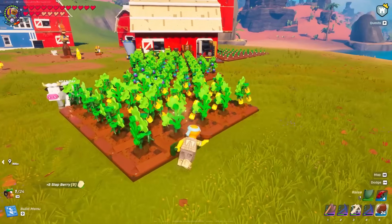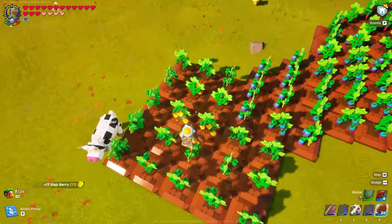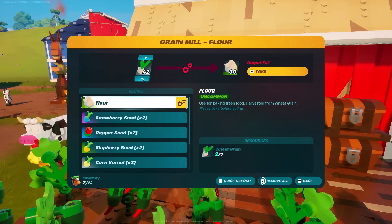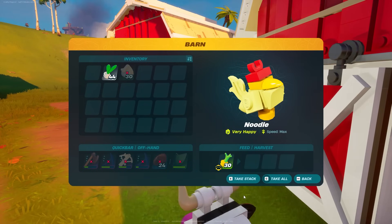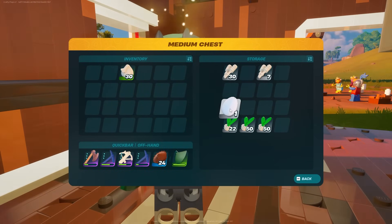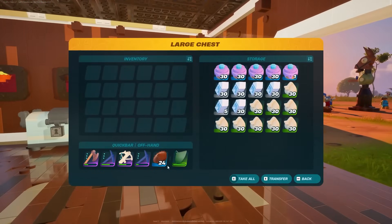I learned that you can take the slapberry, turn it into slapberry seeds, and give them to the chicken to get double the output. I was being really stupid and just putting the slapberry in directly. Now I get two-to-one on the slapberries, so instead of getting 21 total eggs I now get 42 eggs from them. That makes life so much easier. Honestly the only thing I was falling short on was eggs — I have a ton of milk from the vines and flour is easy because I have so much wheat.